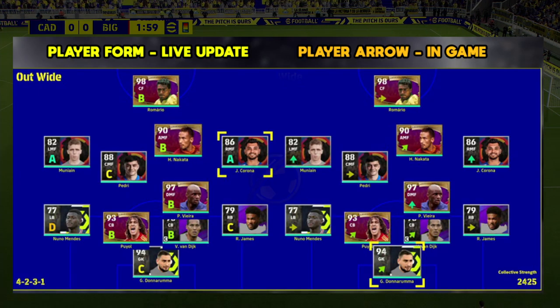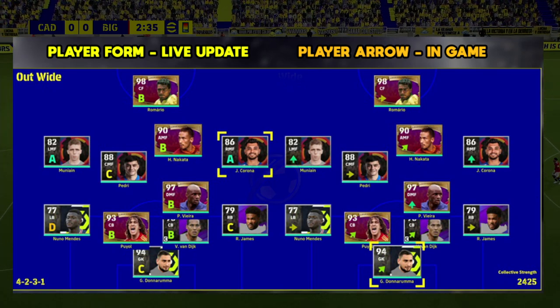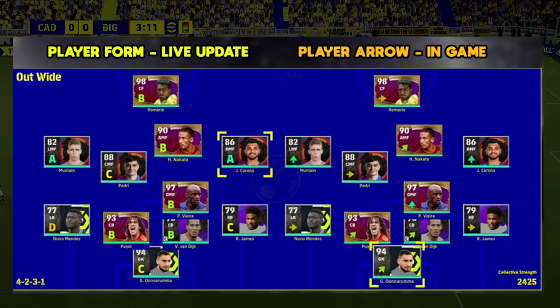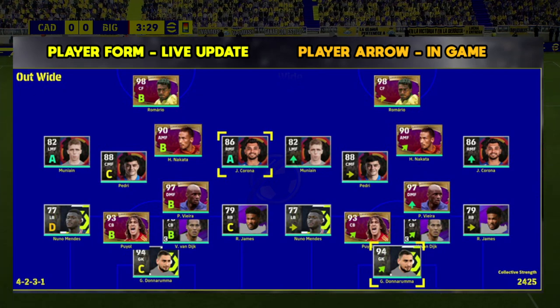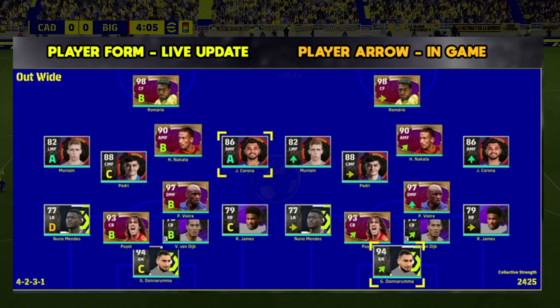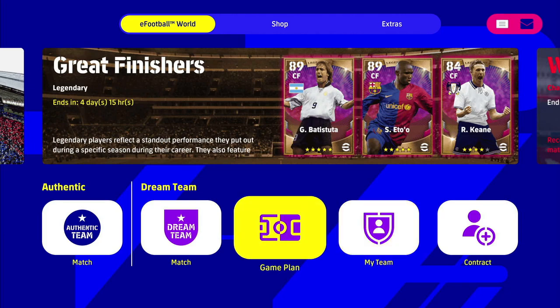Welcome back to the channel. Today we're going to be taking a look at one of the most important features of Dream Team: player form and player arrows in game. This is hugely important because it controls how your players are actually going to produce on the pitch, so let's get right into it.